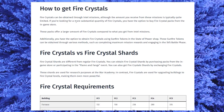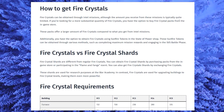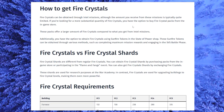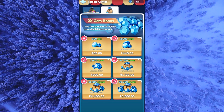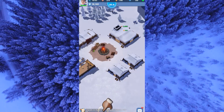Fire crystals can be obtained through intel missions, although the amount you receive from these missions is typically quite limited. So if you're looking for a more substantial quantity of fire crystals, you have the option to buy fire crystal packs from the in-game store.